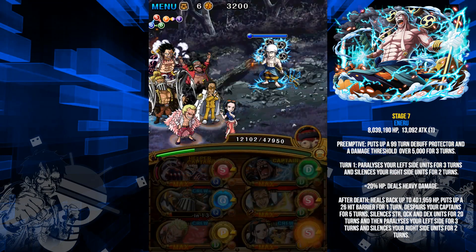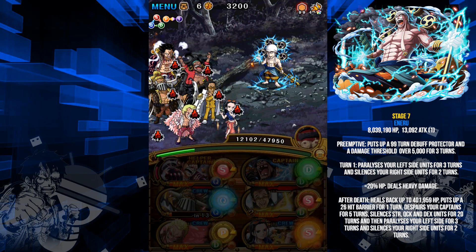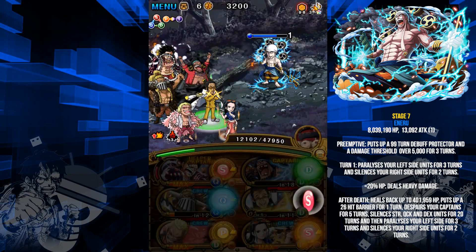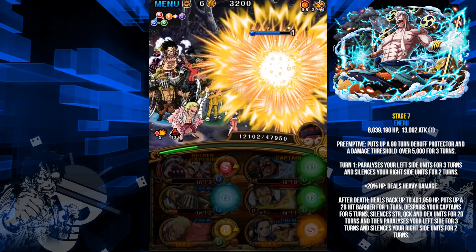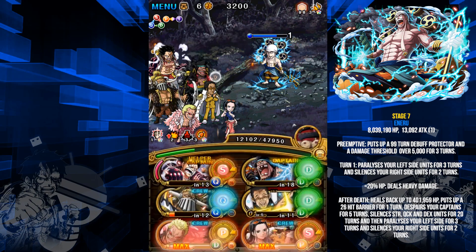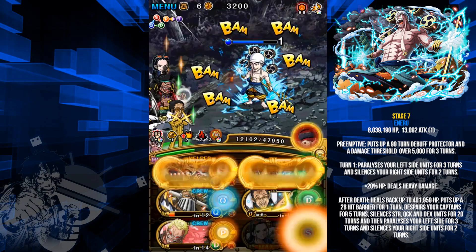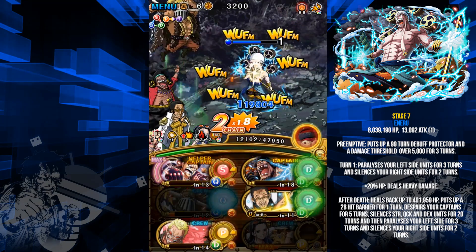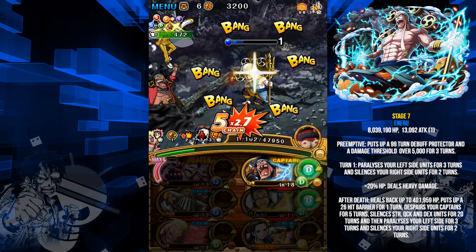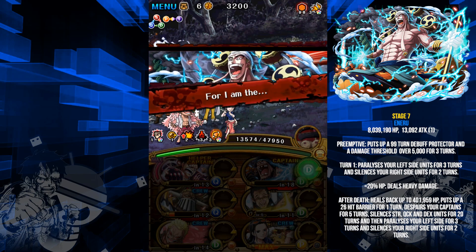On to the final stage — this Enel has 8 million HP, attacks every turn for 13,000 damage, and puts up a three-turn damage threshold which does nothing again thanks to Blackbeard. Kizaru activates for the chain boost, Gear 4 for the attack boost, giving a x4 attack boost combined. Then Flamingo for the all-boost. I got pretty lucky with orbs here but you should get a decent amount thanks to Luffy's captain ability and Kizaru giving himself a matching orb. Blackbeard also cuts his HP down by 30%.